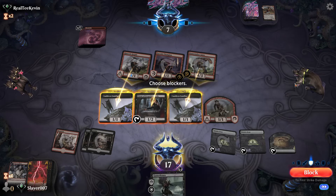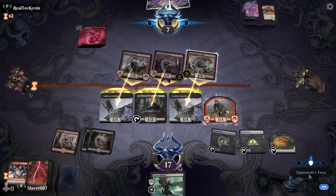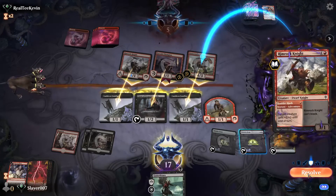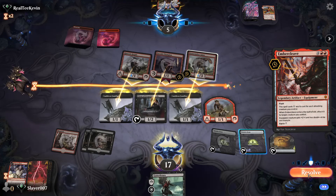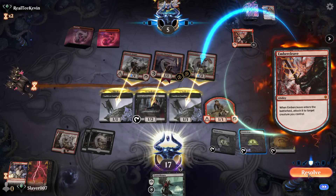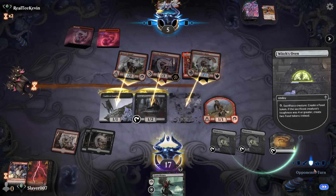We can also sacrifice things — if they want to kill that, that's fine with us. Let's see how they play Embercleave now. It's a Rimrock Knight — they take 2 damage from that — and then they Embercleave, so we would take 14 here, but that's all we're taking. 14 — completely fine with us.